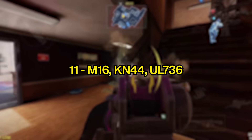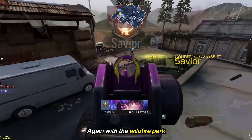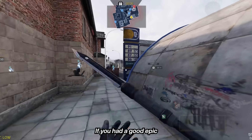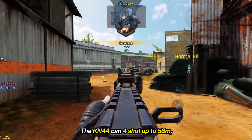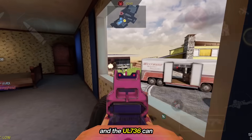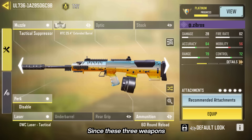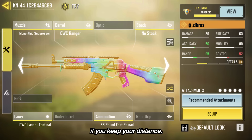At number 11, we have the M16, the KN44, and the UL736. With the wildfire perk, the M16 can get a 4-shot kill up to 50 meters, but can be hard to use because of its limited detachments and horrible iron sights — if you have a good epic or legendary blueprint, even better. The KN44 can 4-shot up to 58 meters and achieve a 3-shot kill up to 38 meters if you land a headshot. The UL736 can 4-shot kill up to 59 meters and 3-shot up to 42 meters if you hit the arms and chest. Since these three weapons have slow mobility, you will find yourself winning more gunfights if you keep your distance.